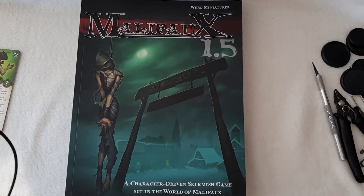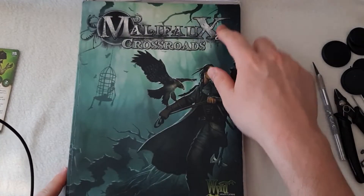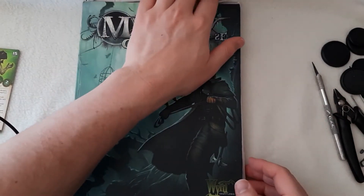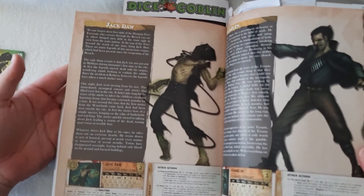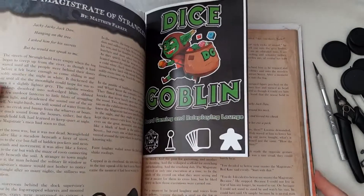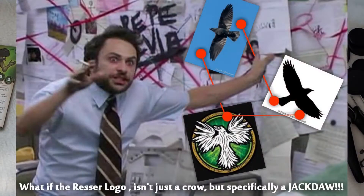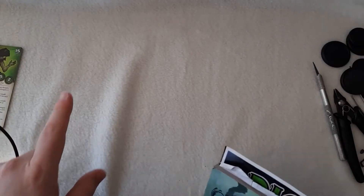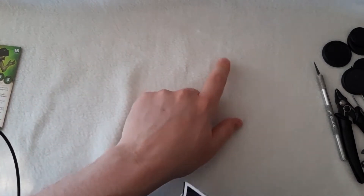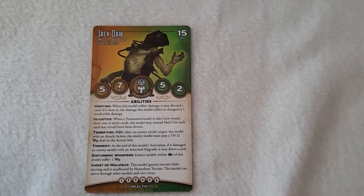Then he was on the cover of Malifaux 1.5 a year later, which is really cool. Then in Malifaux Second Edition — Crossroads is the second book for Second Ed — we get Jackdaw as a master for the first time. It's also the first time we get the Jackdaw rhyme, which is interesting. So it starts 'Jacky Jacky Jackdaw.' The name originates from a shortening of Jackdaw the bird, so if he's Jackdaw, he's Jack Jackdaw — God is Gracious the Jackdaw. He's got a weird name.